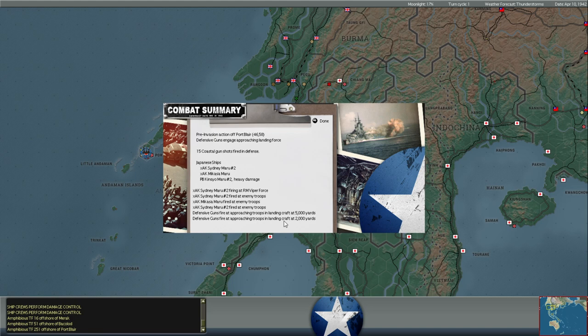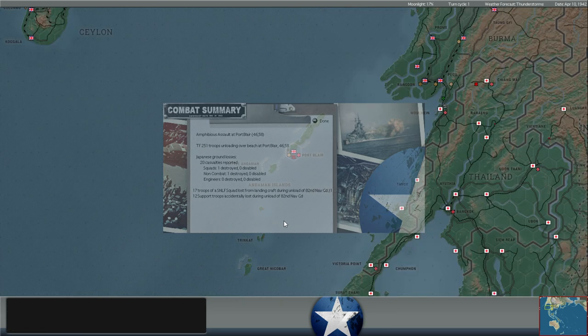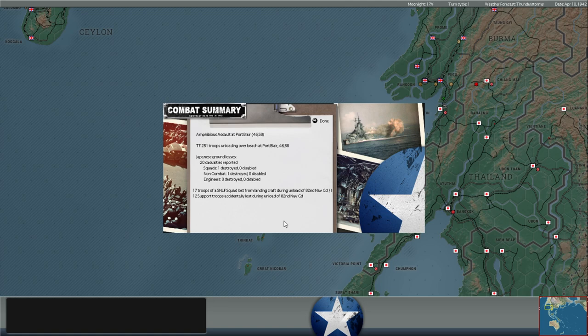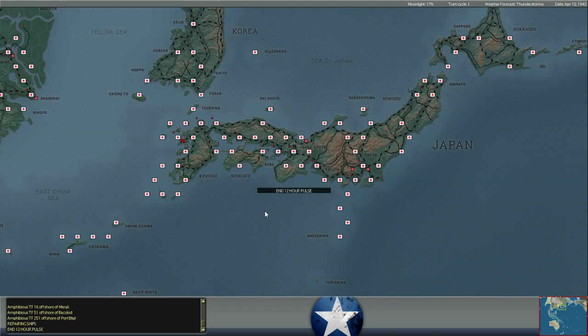It says heavy damage on one of the patrol craft. Two cargo ships coming in, and they're landing troops at Port Blair. Looks like 20 Japanese casualties in the process of landing — one infantry squad destroyed, one non-combatant destroyed. They also suffered one infantry squad disabled in the previous attacks, so that would be two combat squads lost so far.